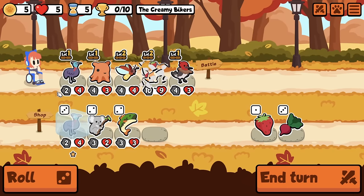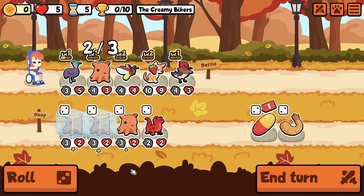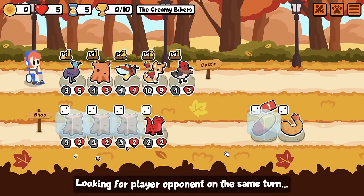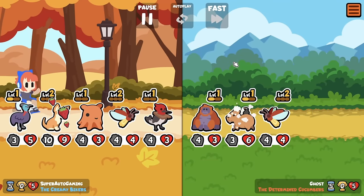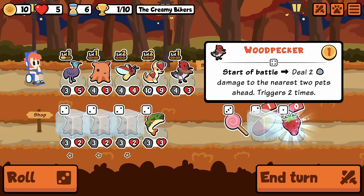It seems kind of nuts, right? Oh baby, give me more Dumbo. I guess we could hold Pill, try to get Blobfish from level up? Woodpecker seems insane — deal 2 damage to the nearest 2 pets ahead, triggers 2 times. So that's 8 damage at level 1. Isn't that fucking crazy?